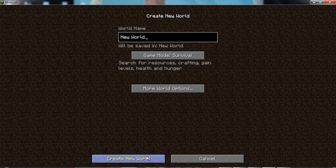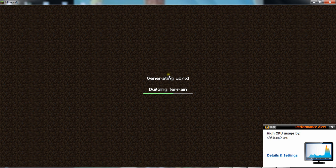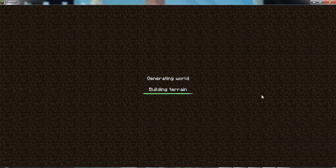First you're going to need to create your world. Pretty simple, you can enter your seed if you want, but that's just what you do now. You're just generating the world. First time takes the longest of course, but that's fine.